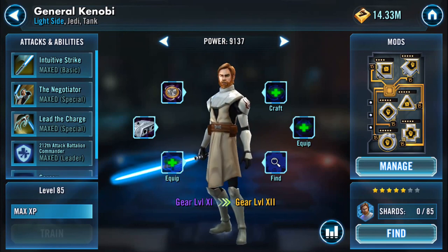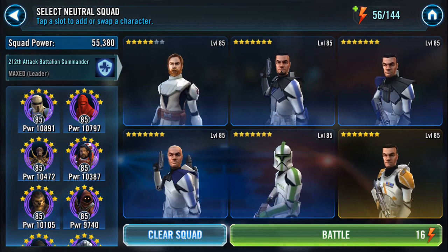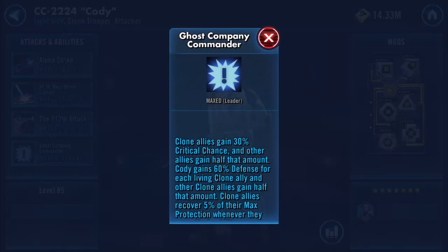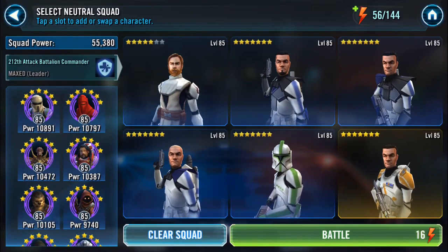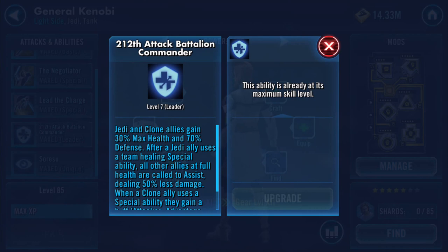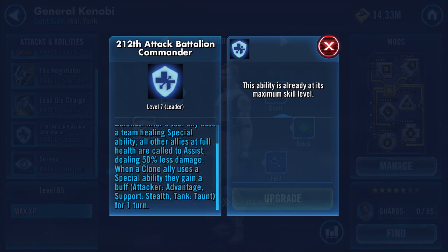Whilst chatting to a friend, an ally by the name of Knights Templar — I'm borrowing his Cody lead. His Cody is maxed everywhere, including: commander clone allies recover 5% of their maximum protection whenever they use their basic attack. And Kenobi's unique is Jedi and clone allies gain 30% health and 70% defense after a Jedi ally uses a team healing special ability.